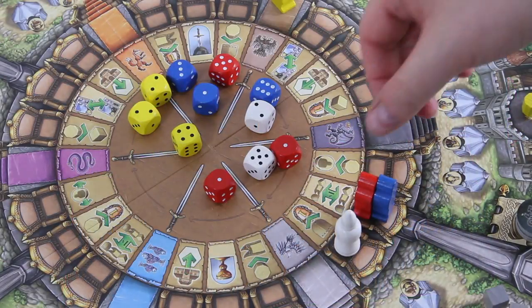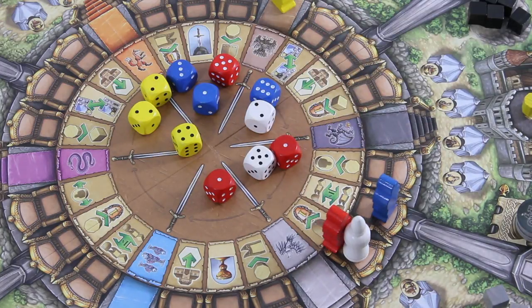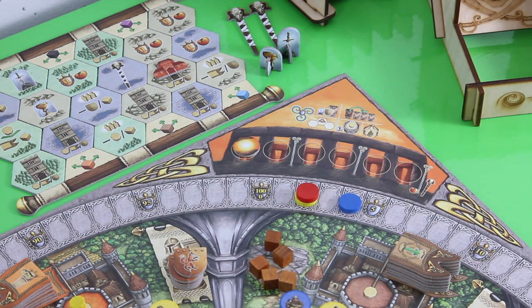Then it's red. He moves one space ahead, which gives him one victory point for each shield he has. Right now he has two shields, so he moves two spaces on the score track.